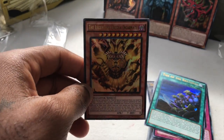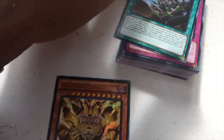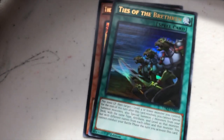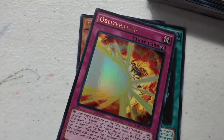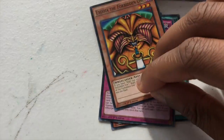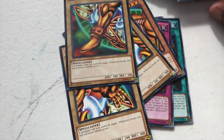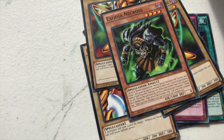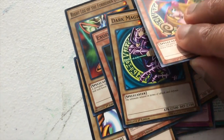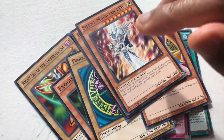The Legendary Exodia Incarnate. The lighting keeps coming and going because the sun is coming and going — it's cloudy. Ties of the Brethren, Obliterate, and then we get the Exodia pieces. Exodia Necros — I didn't expect to see him in there. Dark Magician, Dark Magician with Girl — not holographic. Buster Blader, Silent Magician combos — not holographic.